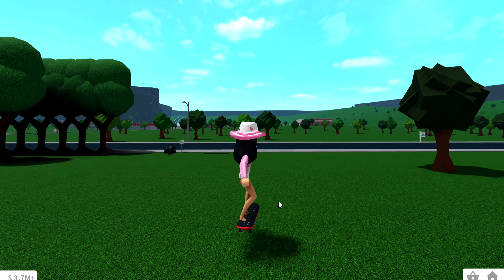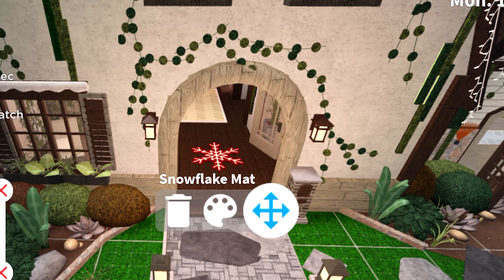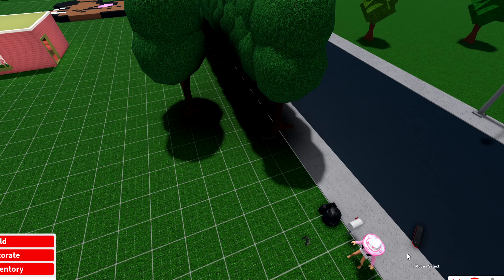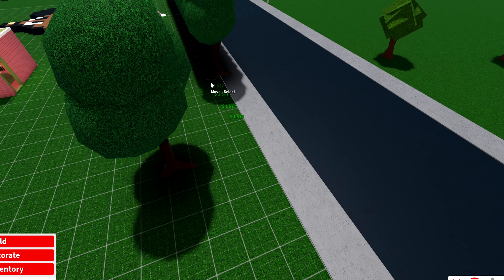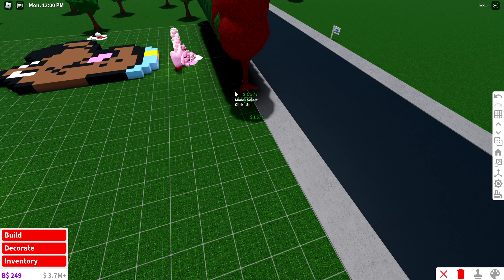On mobile, if you want to delete things you have to click on each item and delete them one by one. But in the PC version there is a delete button and you can just keep deleting things over and over again without having to re-click the delete button, so it's a lot easier and a lot faster to delete what you need.